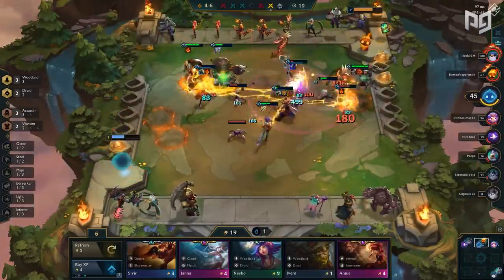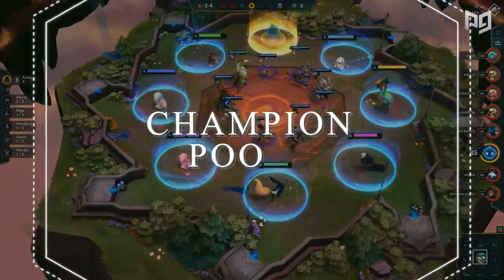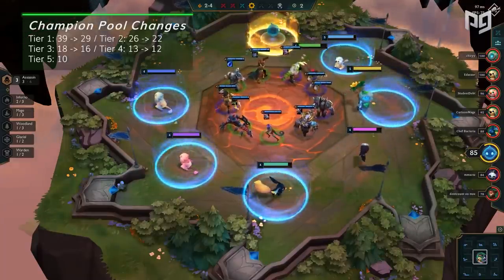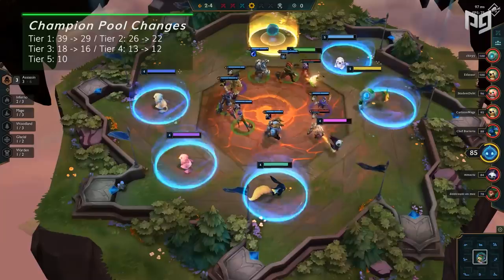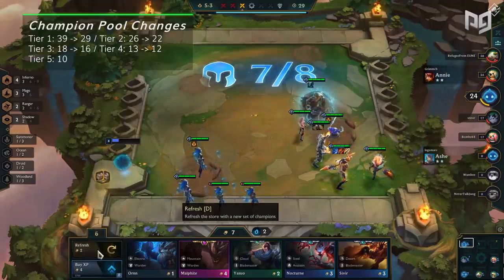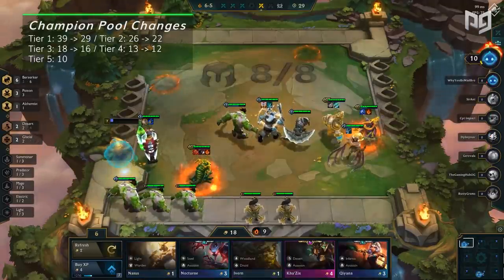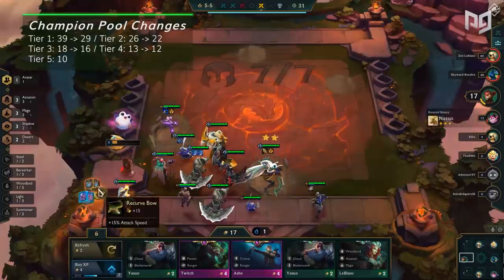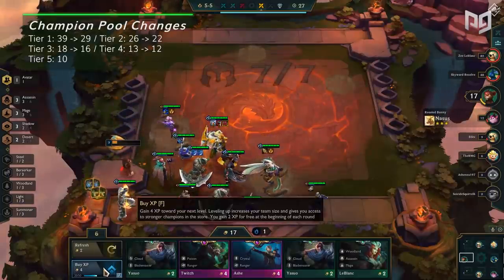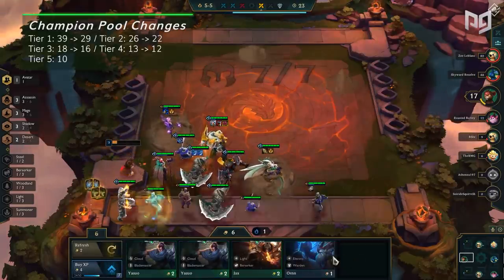Let's move on to some big changes to the champion pools. The champion pools are seeing an overall decrease, making it a lot more important to scout your enemy teams. One-cost units get a massive decrease from 39 to 29; two-costs get a moderate decrease from 26 to 22; three-costs get decreased from 18 to 16; four-costs go from 13 to 12; and five-costs remain unchanged at only 10 units. This means you have to scout a lot more frequently, as contested comps are harder to go for.